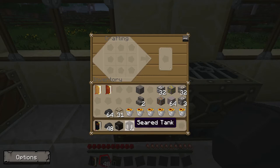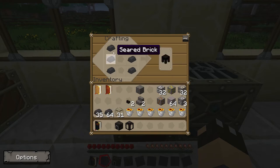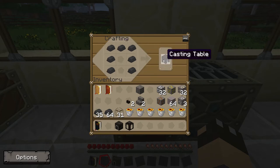We now have the smeltery controller and the seared tank, which is where we will put the lava to power it. We're also going to need at least one faucet, which is made the same way you would make a bowl in a little V shape — I actually want to make two of those. So I want two seared faucets. I'm also going to make a casting table, which is made with an N shape in the crafting table — I want one of those.